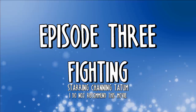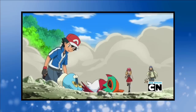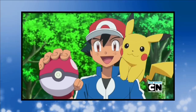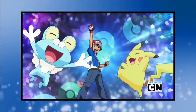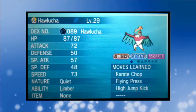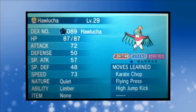Episode 3: Fighting, Starring Channing Tatum. After leaving Shalour City, Ash comes across Hawlucha, the champion of the forest. Having resolved a problem in said forest, Ash battles Hawlucha with Froakie, the condition being that if Ash wins, Hawlucha will join his team. The battle ends in a double knockout with Flying Press and Pound simultaneously causing KOs. Despite not losing the battle, Hawlucha decides to join Ash on his journey — team member number 4. When Ash catches Hawlucha, it knows three moves: Karate Chop, Flying Press and High Jump Kick.